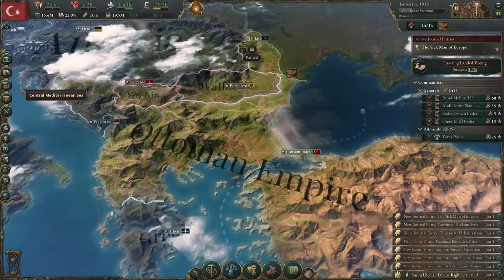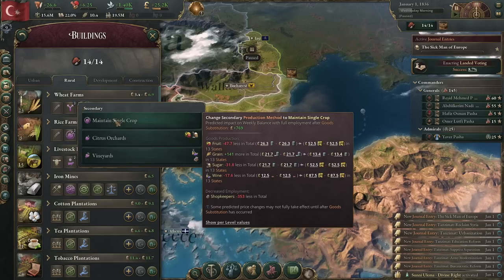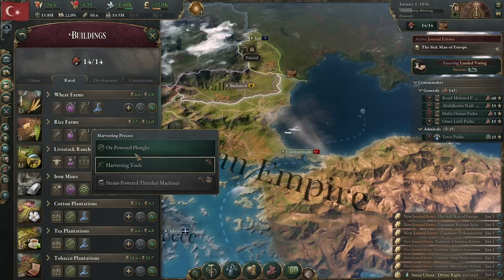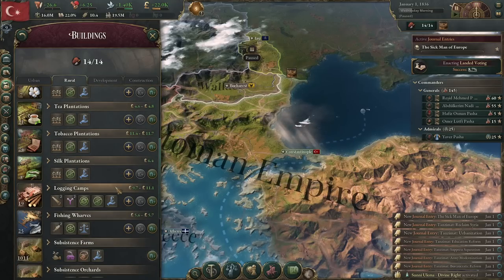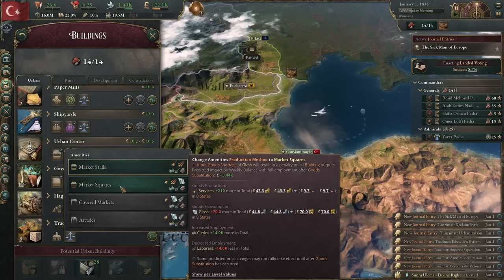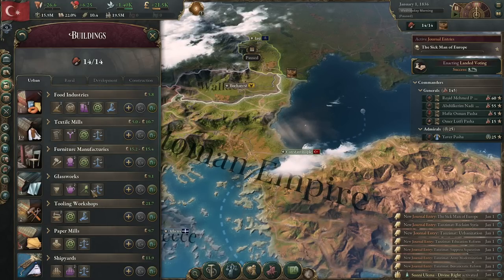Now let's quickly look through our buildings' production methods because they're poor at the beginning. For wheat farms, you can throw it on single crop for now. The big thing is to change from ox power plows to harvesting tools — this starts more demand for tools and reduces slaves used. Same for butchering. For lumber camp, we're going to throw it on hardwood. In terms of urban buildings, we're also going to swap to market squares and change furniture manufacturing to luxury.